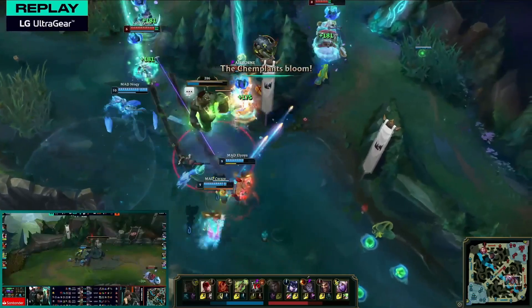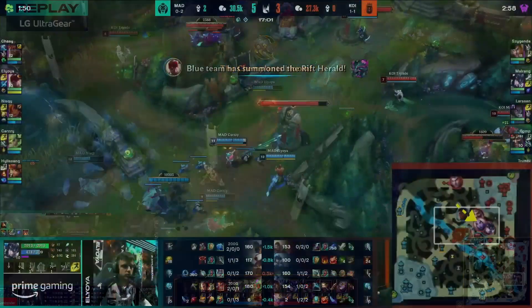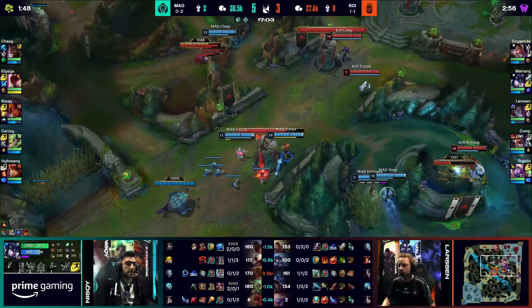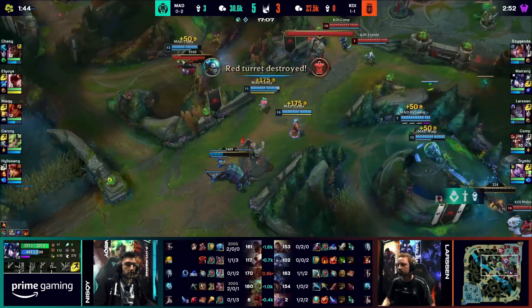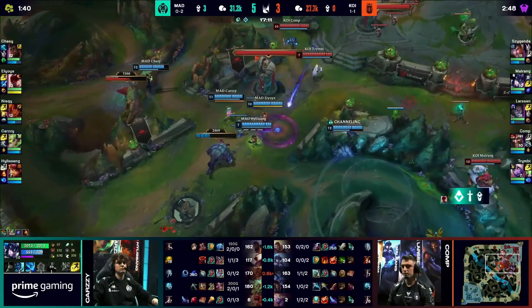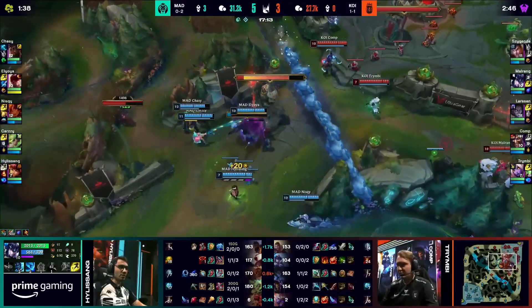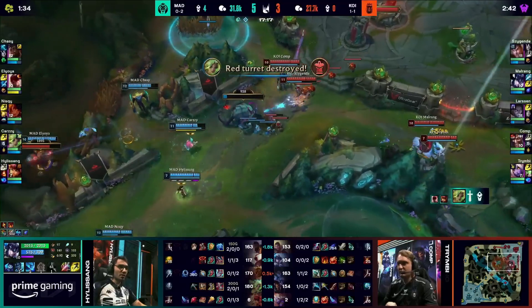Oftentimes I find that when you're on an Annie and you're trying to play that support, it's worth giving your life for the cause. If you end up getting the numbers advantage, even bot is pushed out as well. So you've just got all five members of Mad on this mid lane, and there's no way for Koi to try and survive this. Maorang committing that ultimate to try to find the pick under Karazi means that one of the gigantic tools in the team is gone on the opposite side.